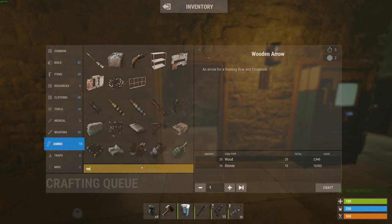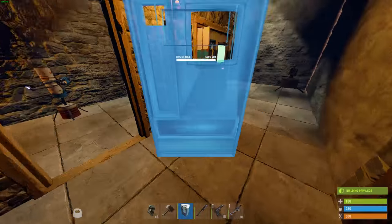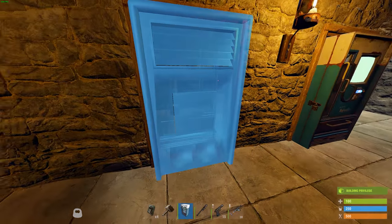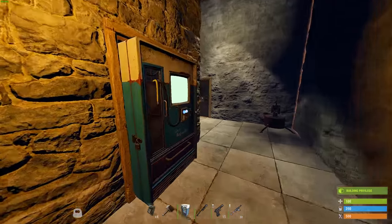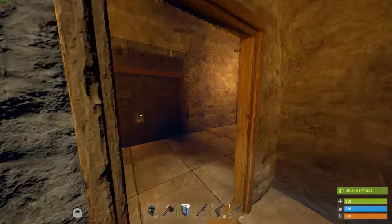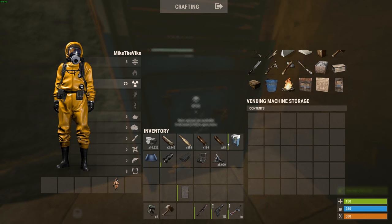The way the vending machine works is: firstly it's craftable, requires 50 high qual and three gears, which I think is pretty reasonable. Then you'll have to place it either on the ground anywhere in your base, or preferably against the doorway. Once you have it placed on the doorway you can select which direction to face. That direction is the shop front — this is where your buyers would be — and then on the back side is where you have access to the inventory of the vending machine. So I'll go ahead and place this one, and once placed you'll want to go to the back and add contents to that vending machine.